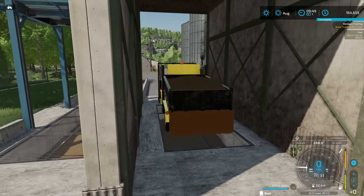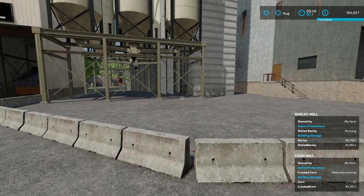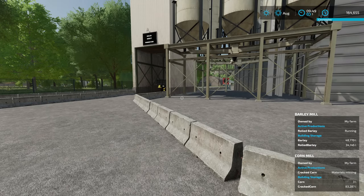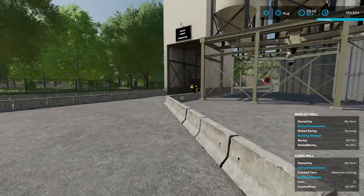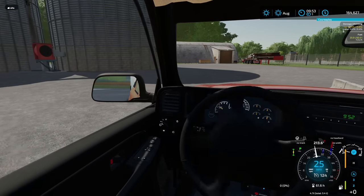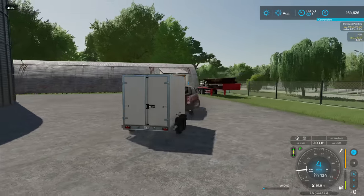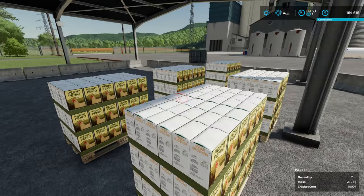Let's go double check our quantities. We've got 50,000 liters of barley, with 34,000 already made into rolled barley - that's not bad. The cracked corn's already done - we have 83,000 farm units of cracked corn ready to go. Let's start shipping this stuff. I've got a trailer back at the farm - the Avalanche and a cargo trailer. We don't have the money to buy anything crazy; I'd love a truck and a 53-foot trailer but for now this little cargo trailer will have to do. We'll load up the cracked corn first - the Henny Penny Premium Cracked Corn.